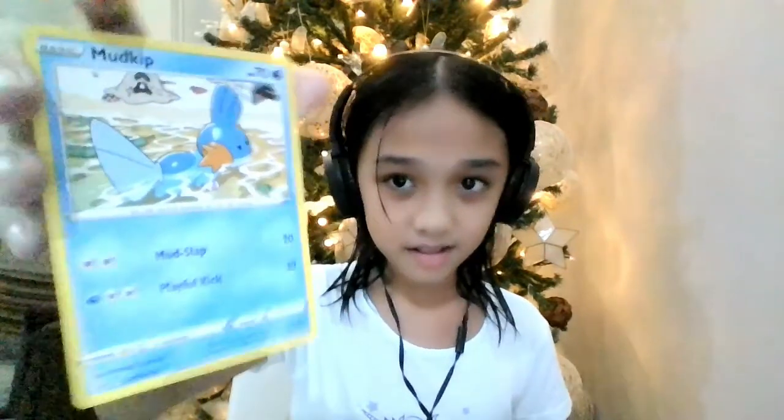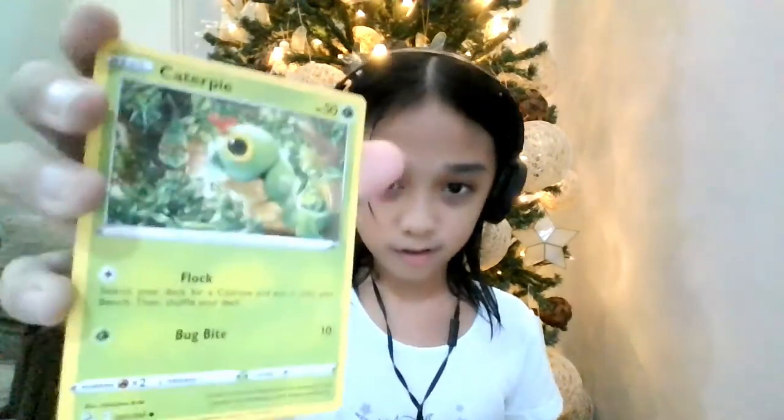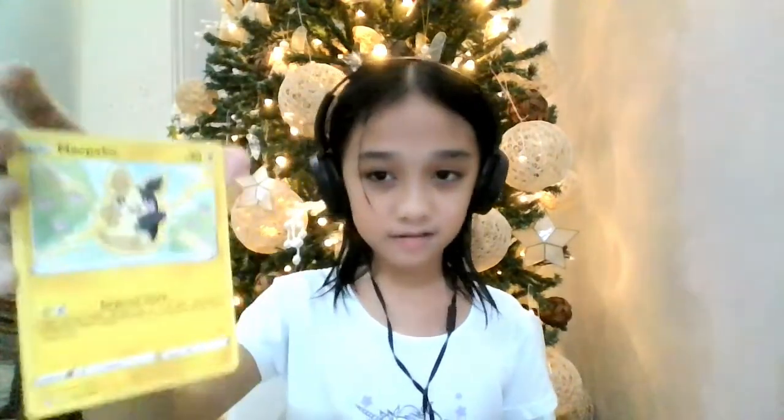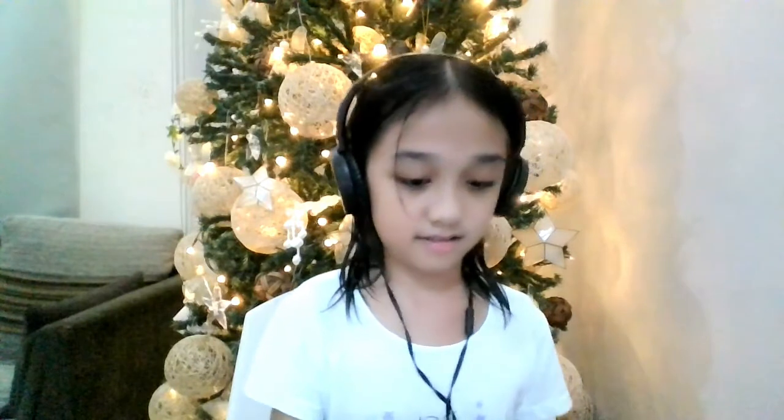There's also a Wooper in the background — it's a water type and it's the mud fish Pokémon. The next one is a Caterpie, the grass type, and it is the worm Pokémon. The next one is Morpeko — it's an electric type and it's the two-sided Pokémon. This one's the happy one when it's full; it's angry when it's hungry, so it's called hangry.